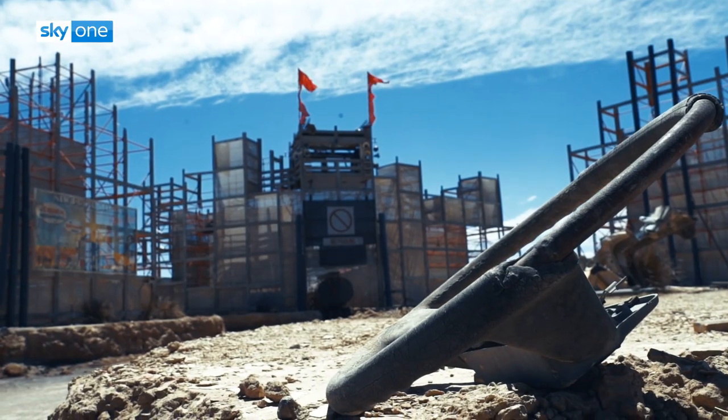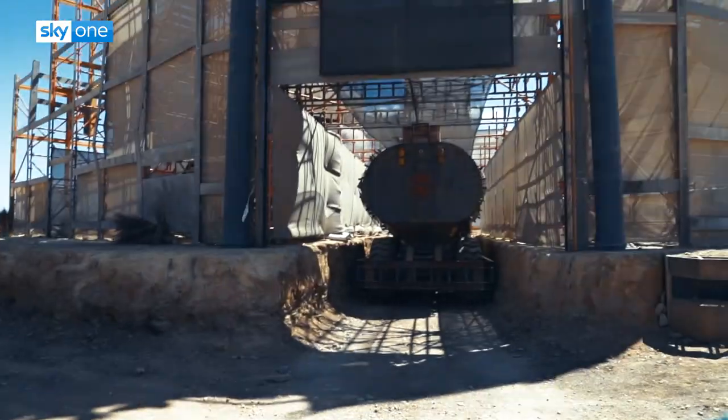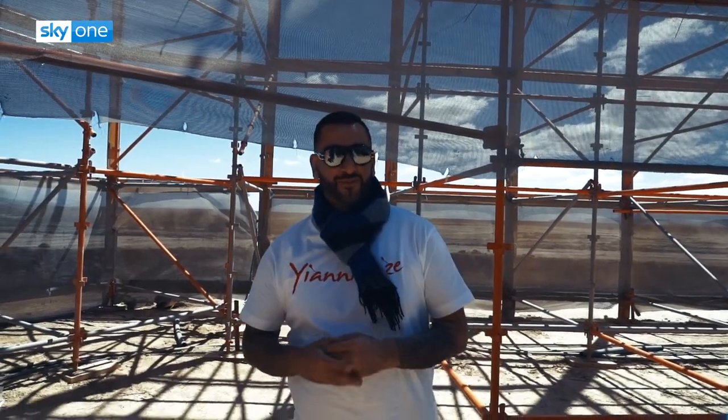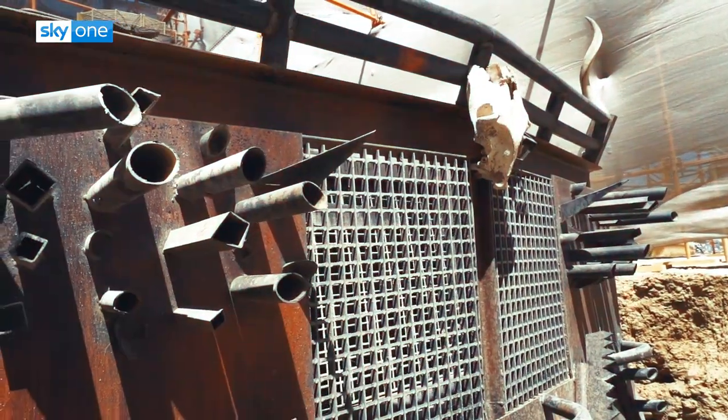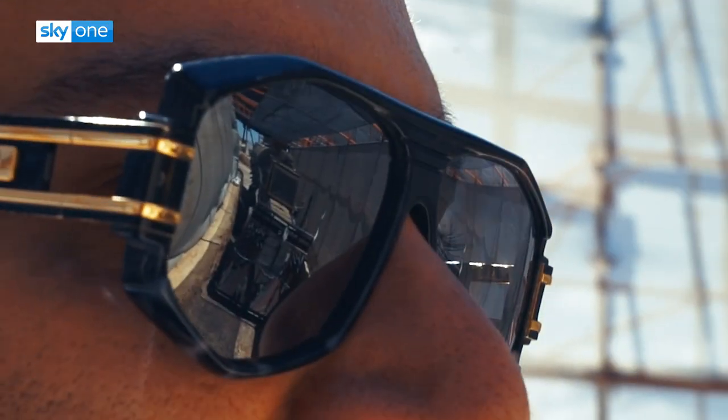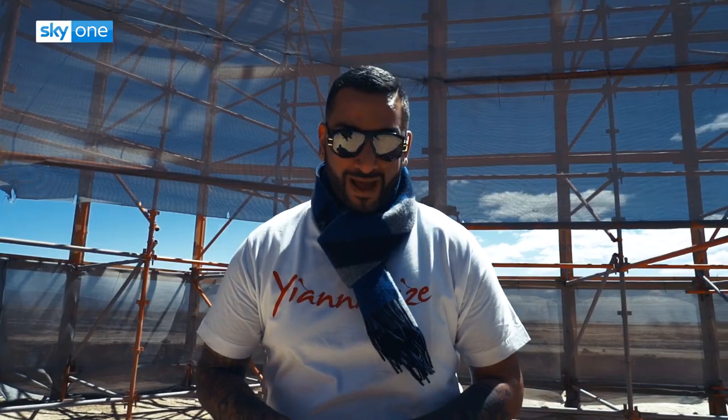Just behind the camera is one of the mutant vehicles. Have a look. So I've shown you the back of the truck and I've just walked around to the front. This is called the Pusher — and I see why. It's an old mining truck and it is scary. If you see that coming towards you, you are getting the hell out of the way.